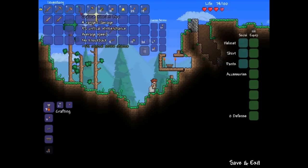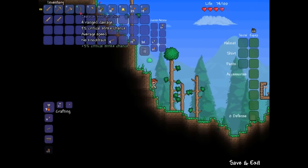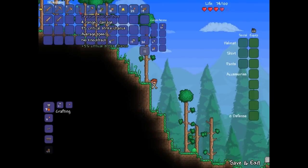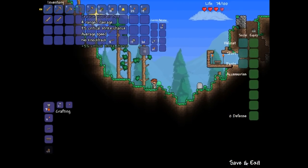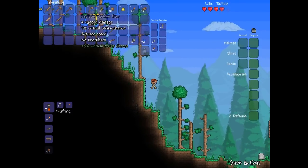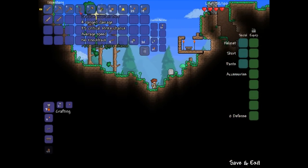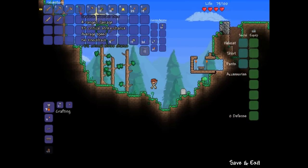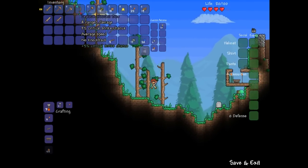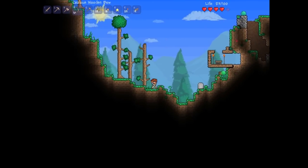This does 4 range damage and it should have a 4% crit chance, but I got Zealous which is 5% more. Average speed and no knockback. I'll show you how to get the materials you need to craft it from trees and stuff.